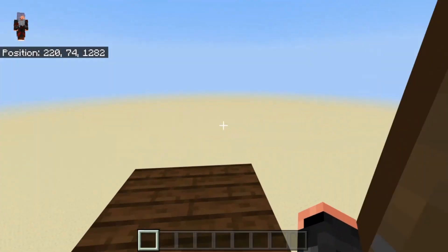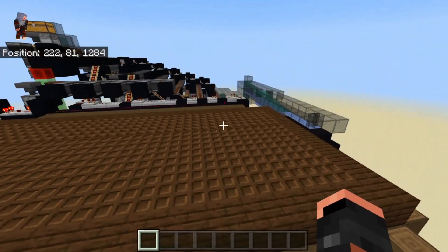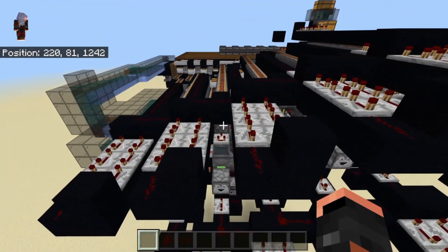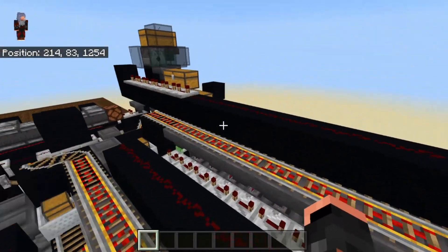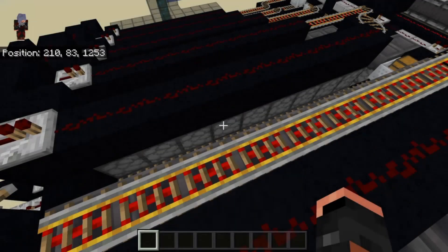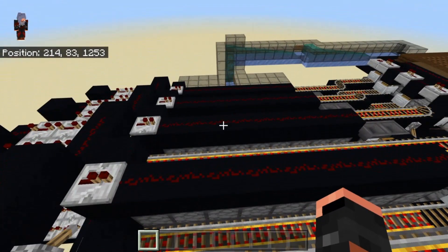Let's go outside and take a look, and then I'll explain how this system actually works. What happens is we have six sets of nine brewing stands each — each one is getting items fed in from the droppers above, and then the items are getting put into the sides.